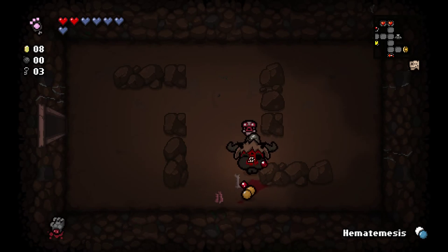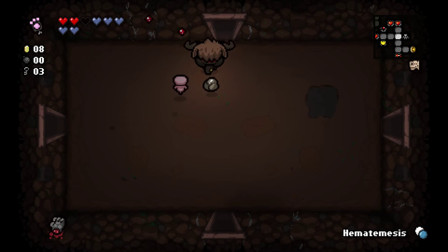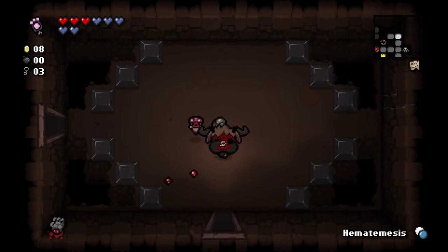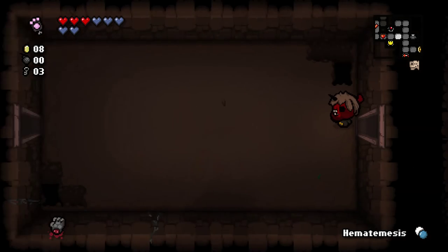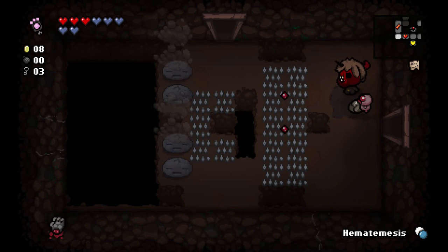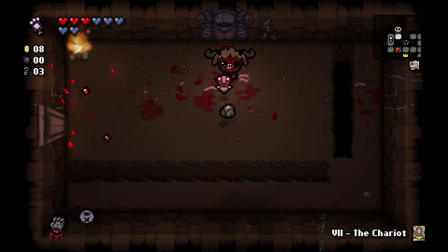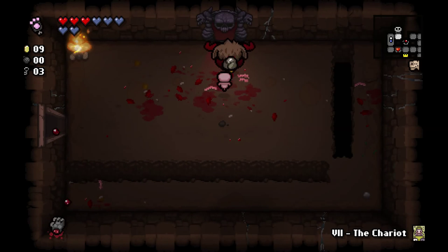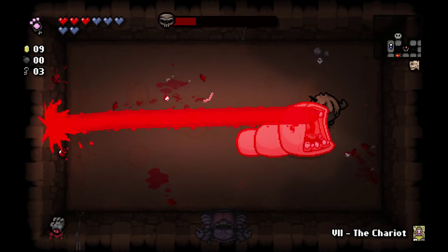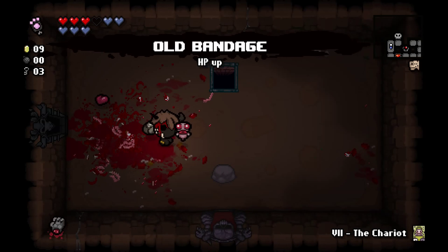We have the option to trade Red Hearts for Soul Hearts available to us. We get a Health Up — gives us an unfilled health container. There's a full heart up here too. Let's head back and go find our boss. We take the Chariot with us. The Health Up is going to help for the Devil Room. We get ourselves another HP up from Old Bandage — unfilled of course.